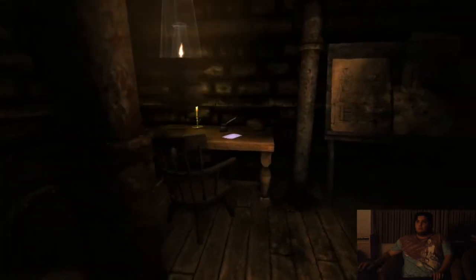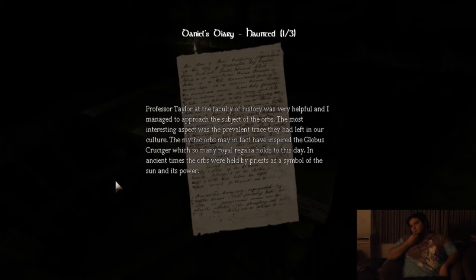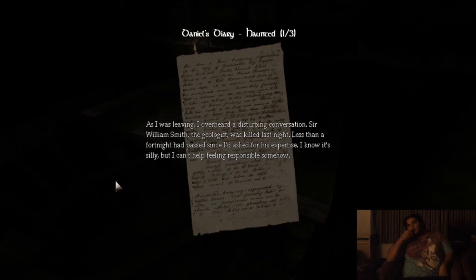Be honest with you, people. 5th of July, 1839: 'Today I went to the university looking for answers. I was able to sneak into Herbert's office and pick up an address book along with some relevant textbooks. Professor Taylor at the Faculty of History was very helpful and I managed to approach the subject of the orbs. The most interesting aspect was the prevalent trace they had left in our culture. The mythic orbs may, in fact, have inspired the Globus Cruciger, which so many royal regalia holds to this day. In ancient times, the orbs were held by priests as a symbol of the sun and its power.' Interesting.